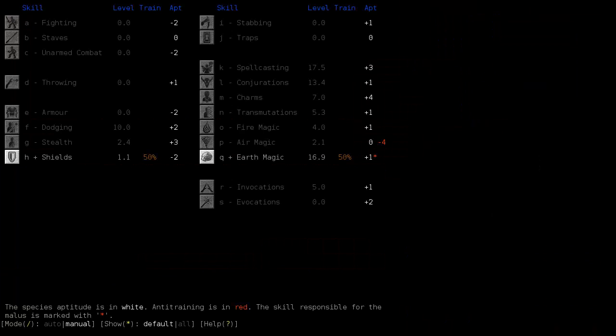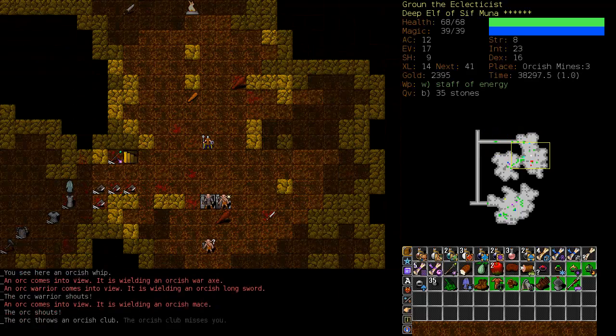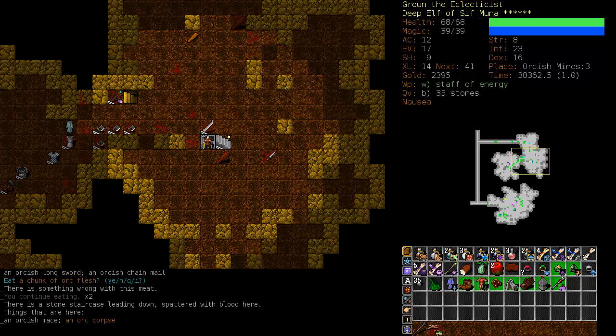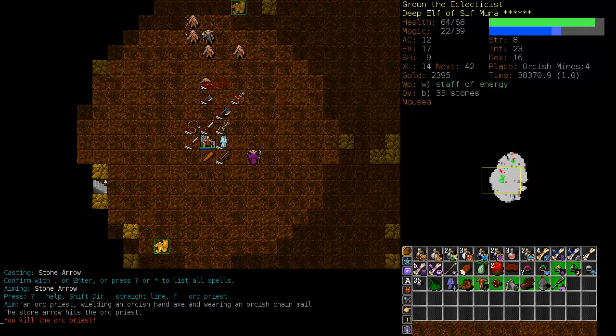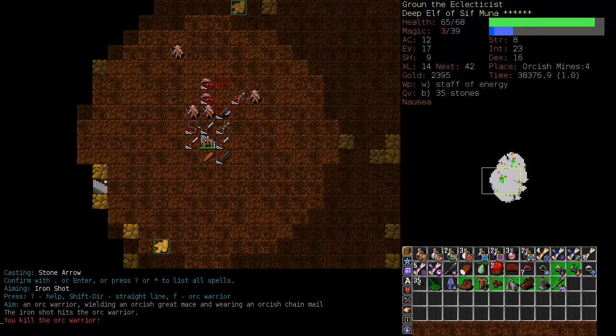Let's just take a look here. I'd like to get invocations up a little bit. If I can find a staff of Earth, I might train evocations up — it becomes a very effective melee weapon. I'm going to turn shields off at one, spell casting back on, and I think we'll start training fighting. Back down we go. Combination of iron shot and stone arrows, and they are taken care of. We're completely surrounded by orcs — let's just start firing away. We can risk one iron shot on the big guy and get back upstairs.